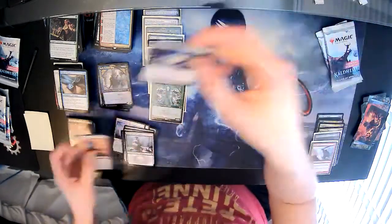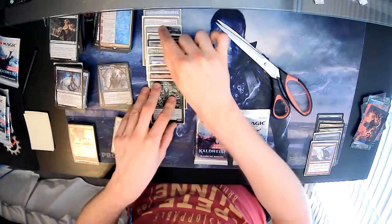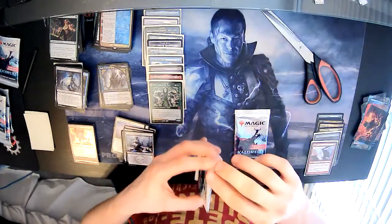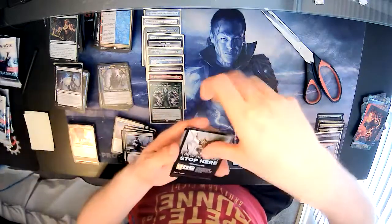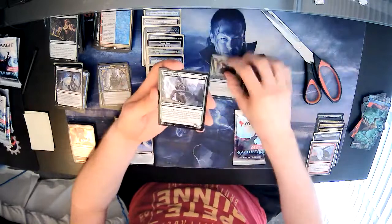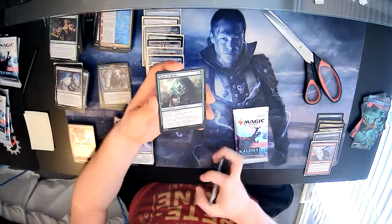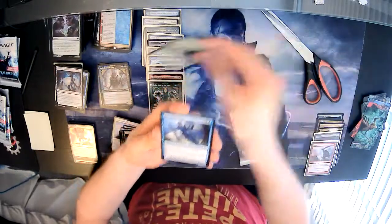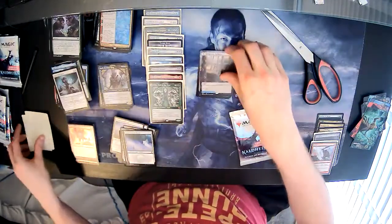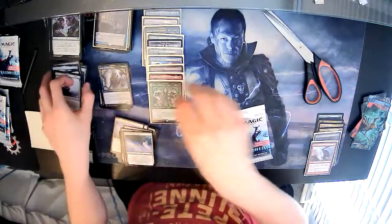Down to two packs. Snow-Covered Forest, Grizzled Outrider, Horizon Seeker, King Harald's Revenge, Guardian Gladewalker, Struggle for Skemfar — not many commons. Rune of Might, Ingarun Eyes, Kaya's Onslaught, Henge Guardian — full art, lovely stuff, into the sleeve. Marit the Frost and a foil Koma's Faithful. On to our last pack.